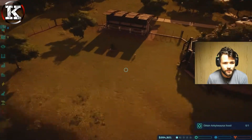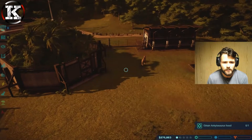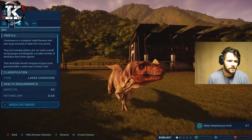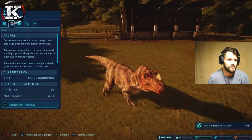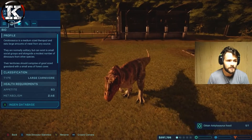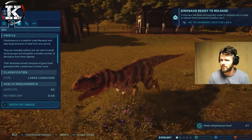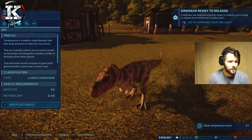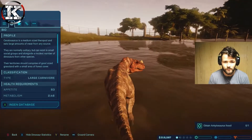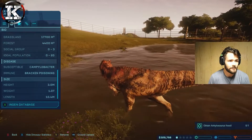The Struthiomimus is looking happy and content. I only put two in the last enclosure. Looking at the ceratosaurus stats: it's a medium-sized theropod and eats large amounts of meat from any source. They are normally solitary but can exist in small social groups alongside a modest number of dinosaurs from other species - maybe a velociraptor. Their territory should combine good-sized grassland with a small area of forest cover, which it has just on the back there, plus water.